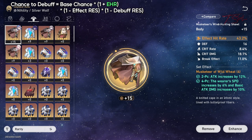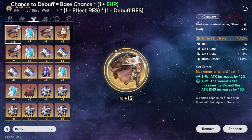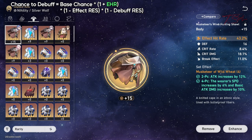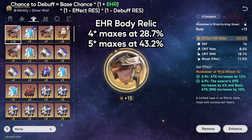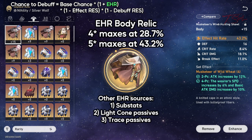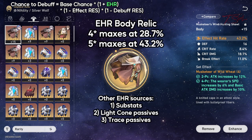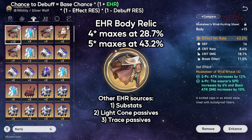So building effect hit rate does help Yangqing out a little bit. Finally, the last factor that affects debuff chance is your effect hit rate, which is the core of this video. This is the factor that you can contribute the most to. The best source is from a main stat chest relic, which goes over 43% with a 5-star. Besides that, you have substats and other relic pieces, light cone passives, and trace passives. The latter two are not guaranteed for every character, especially if they're not in the nihility path.